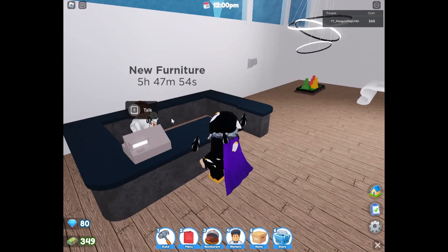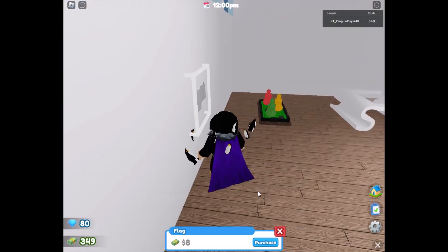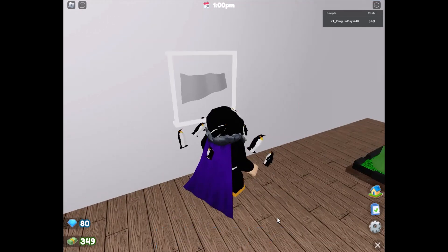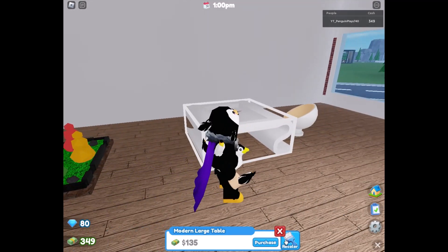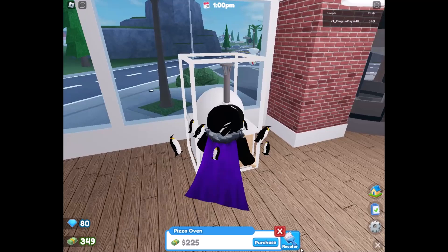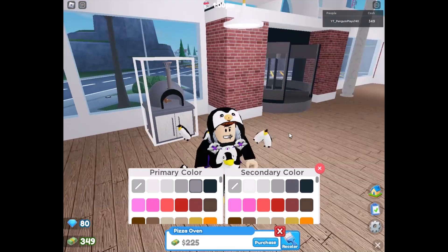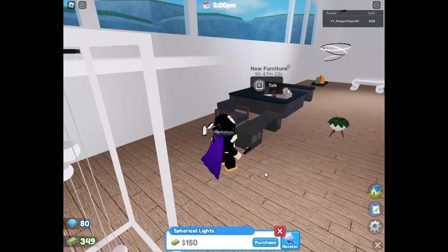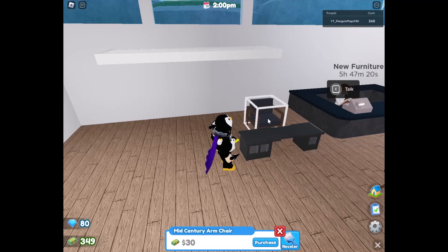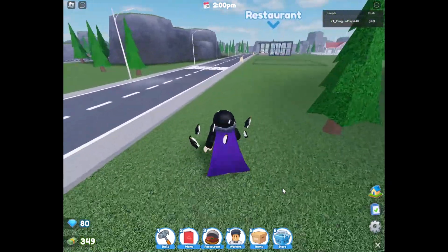The furniture ranges every six hours, so this must have just recently changed — I'm not very good at math. There's a flag for eight, so this is like where I buy special decorations. There's a pizza oven — that looks quite nice. It costs 200 big ones though, which is quite expensive for me. Let's go back to the restaurant and see what's happening.